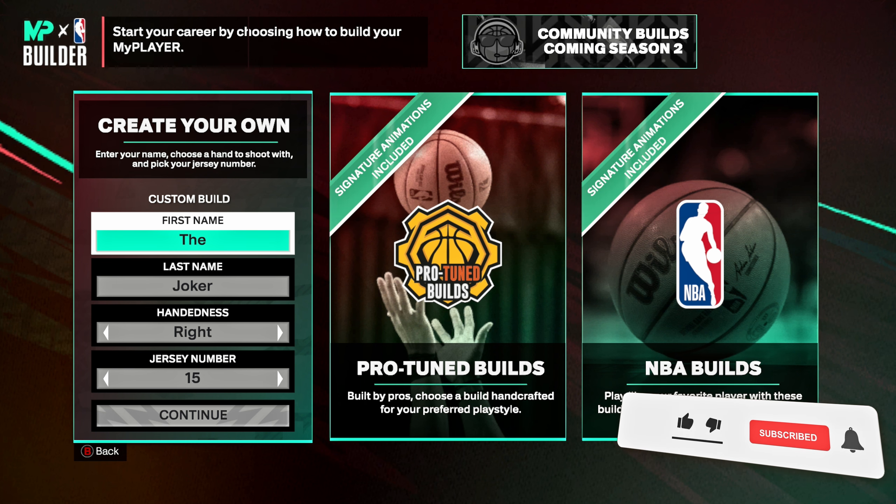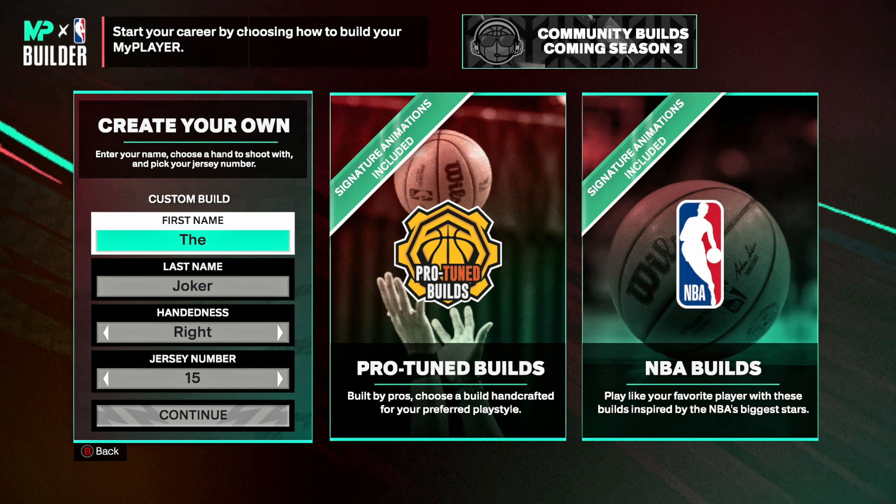Yo yo yo, what's up guys, welcome back to another NBA 2K25 video. On this Sunday — let's just call Sundays 'Build Sundays' — we're dropping some builds every Sunday. Today for new gen we got the Joker; we're gonna create Nikola Jokic.